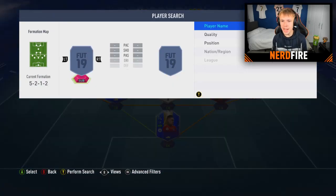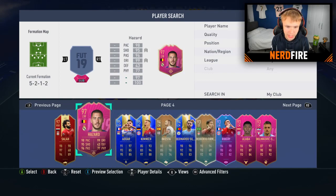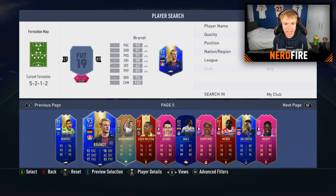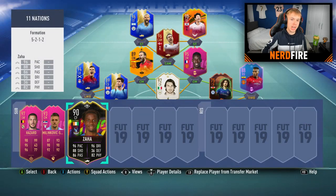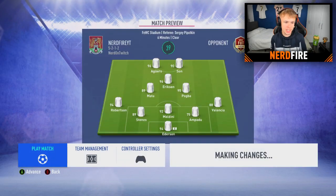Now time to choose three subs with different nationalities. Going into my special untradables: Hazard is definitely going to be one sub, Milinkovic-Savic for some defensive cover, and to top it off, a card I haven't tried yet - the FUT Swap Wilfried Zaha. There are the three subs, all different nationalities to the starting 11. The rest of the bench will be bronze, and we're ready to get into the game.